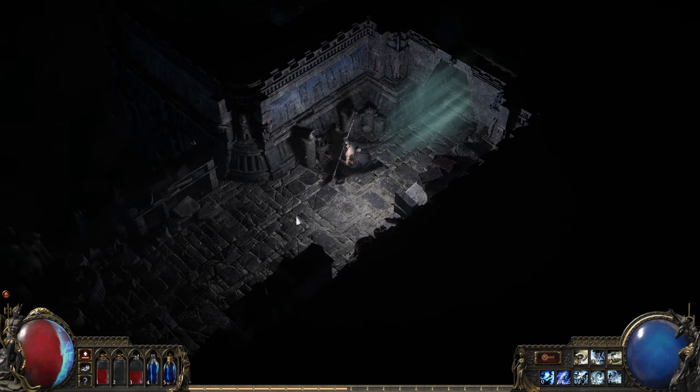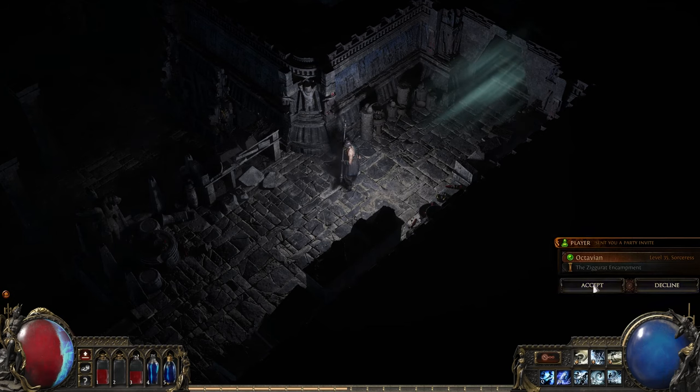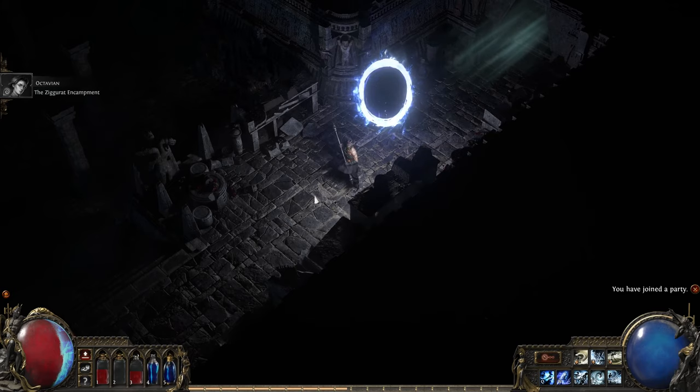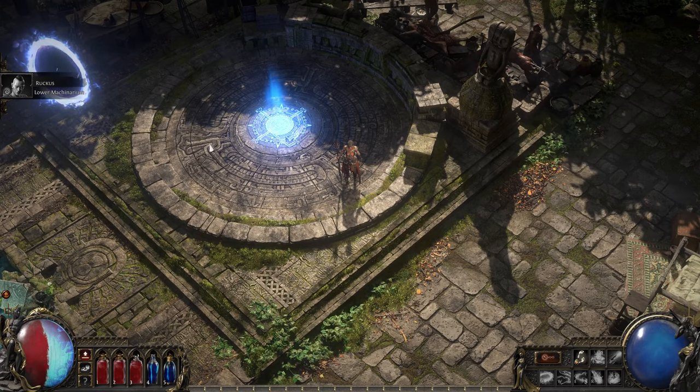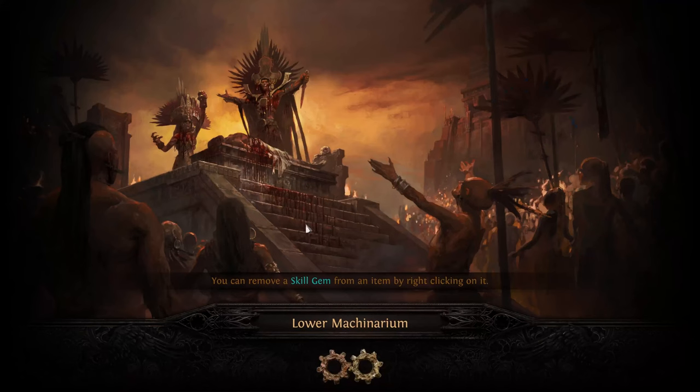In order to help with this next area, we're going to call in a Sorceress. Mark's friend Octavian is going to send a friend invite which we're going to accept, and then they can play together. The Sorceress is the new intelligence-focused character in PoE 2. While the Witch focuses more on occult magic and summoning, the Sorceress is themed around pure elemental destruction. Let's have a look at how she plays.